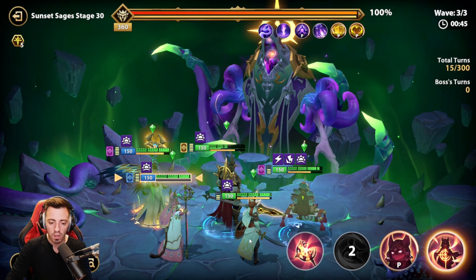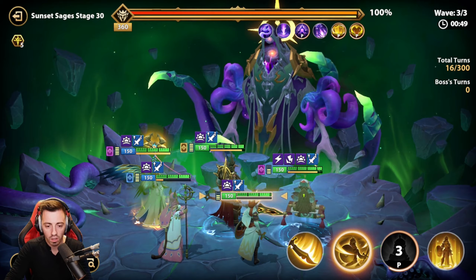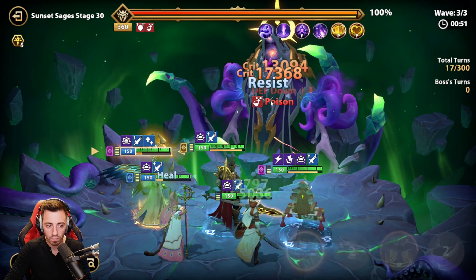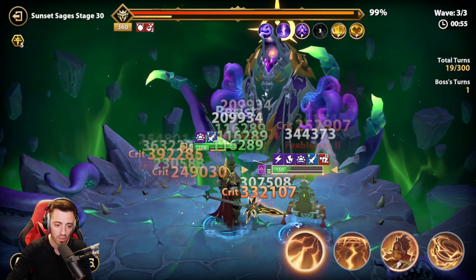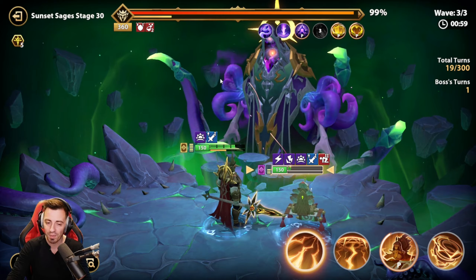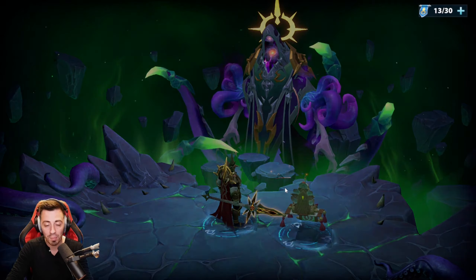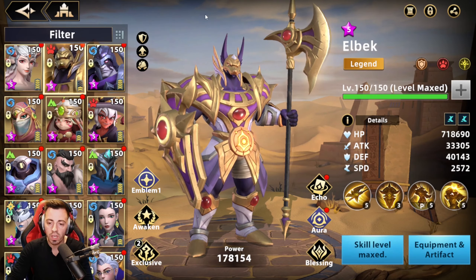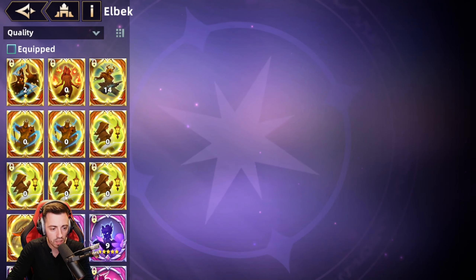Okay, I have way more speed than before — 2270. I hope that's gonna be okay. Let's retry. And if it doesn't work, I'm gonna replace Kulthum with my Elbeck. With high speed he plays before the boss, he's gonna protect my units and be immune to death. Boss wave — let's retry. Turn meter increase, shield, attack down — I didn't proc and I don't have the ultimate. Of course it's not gonna work. Same result, worse than before. So I am gonna need my Elbeck.